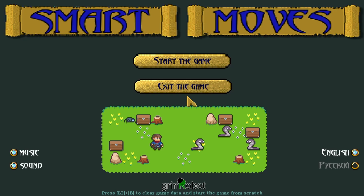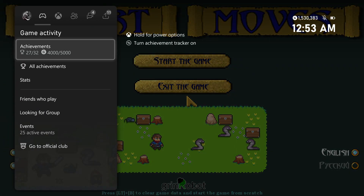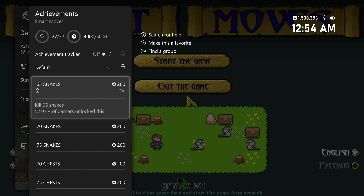We're going to be playing Smart Moves. This game is currently available on the Xbox marketplace for about $4.99, officially released on 10-8-2020, and published and developed by Grin Robot.